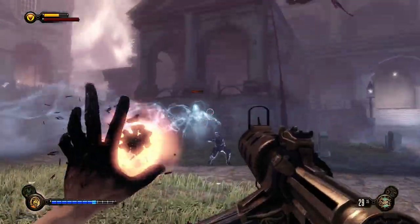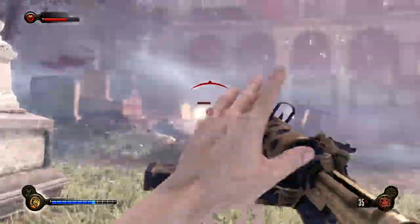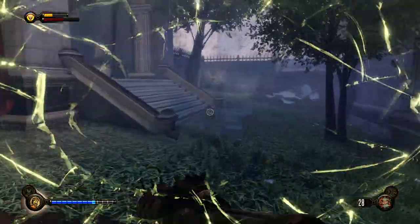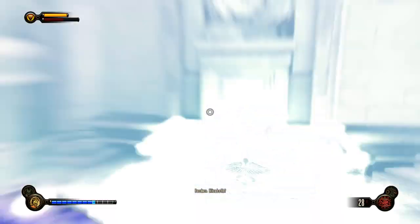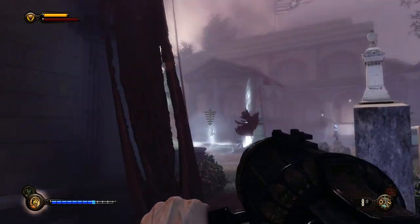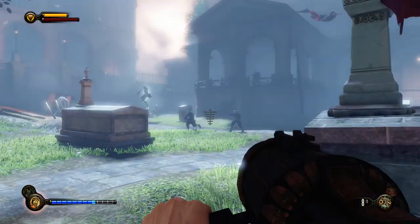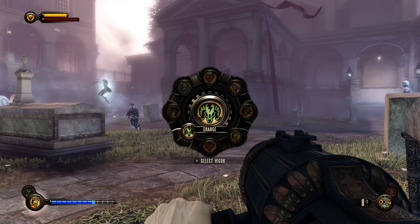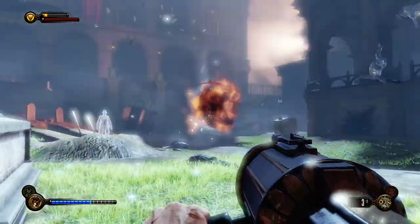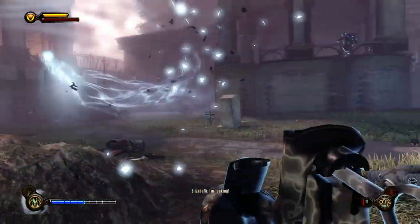She can resurrect the soldiers. I'm going to grab some bullets and throw them back at her. We can kill these guys but they're going to come back anyway. That's why I wanted to know where the med kits are — this is a tough fight. Let's use the Volley Gun and try to deal damage, because she's going to keep resurrecting things. Let's go for Bucking Bronco — we get an extra shield from that.